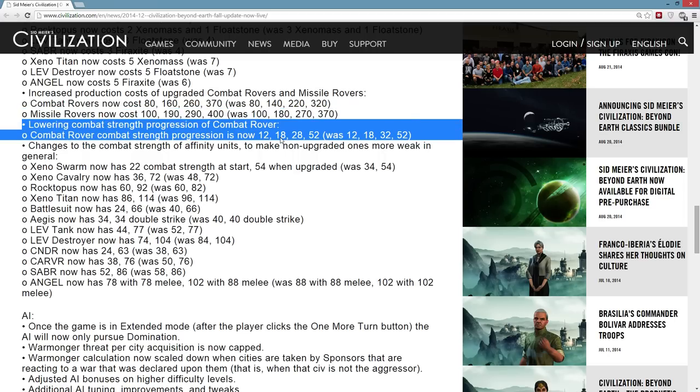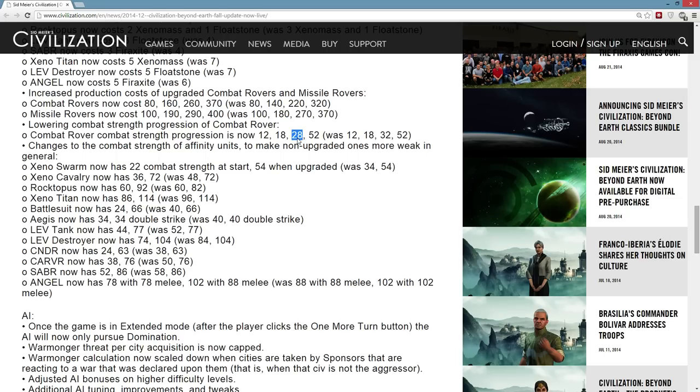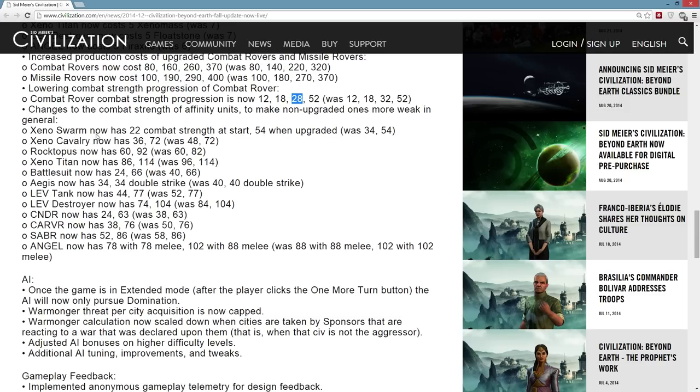The combat rover has been further nerfed with slightly less damage at the third level. And nerfing a lot of the units — especially these first tier ones. Your first rank unit was somewhere between 34 versus 40; now it's going to be something like 22 versus 24 — much much weaker at first tier. I think that's probably good because the whole thing in this game was to rush to tier four affinity, build your first affinity unit, and just crush everyone. The fact that's no longer the case is going to be very very good for the game. The only way to make the game not a joke was to delay your tier four units, because otherwise you just ran over everyone. The tier two rover is an 18, so it's not that far out of whack.